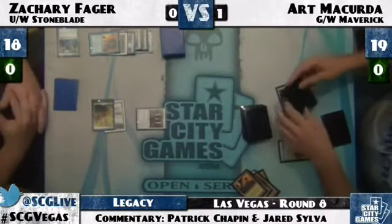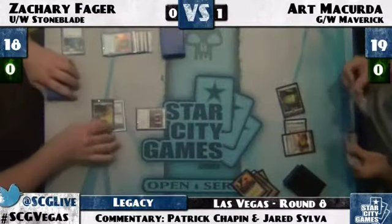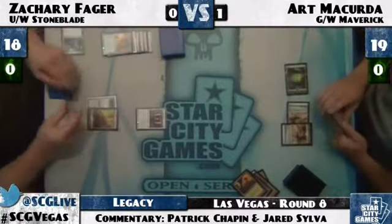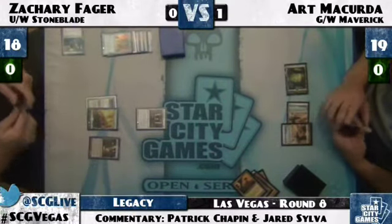Looks like Zachary is going to — Force of Will? No, a Spell Snare. Art sacrifices his Windswept Heath, finds another Plains, and scoops up his deck. Understandable from this position — nobody wants to face Stoneforge Mystic. Art now has just one Plains up. Does he have any Path to Exile or Swords to Plowshares? He doesn't have Paths but he does have a set of Plows — though it's possible he boarded one out.